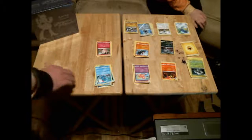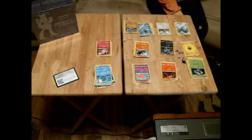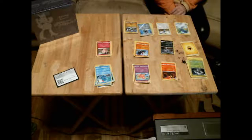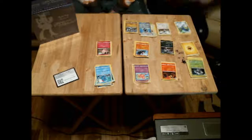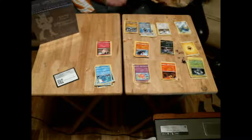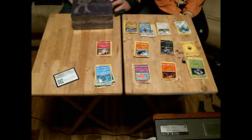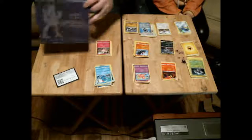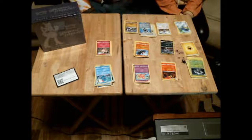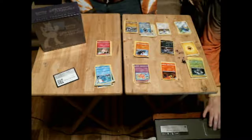All right, so that is what comes in the Sun and Moon Guardians Rising Elite Trainer Box — some of these Pokemon in different orders. I do want to thank you guys very much for tuning in today. Stay tuned — we've got one more so far, and that one is going to be the Elite Trainer Box Breakthrough, plus a couple of others for us to go through. Thank you so very much, and you have a wonderful and blessed day!